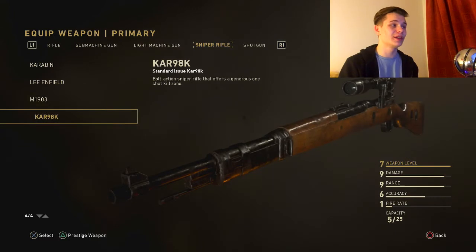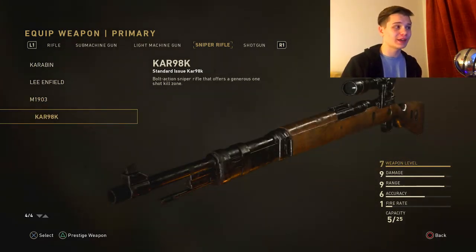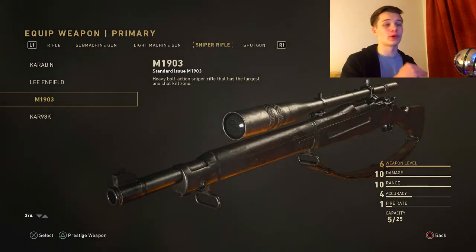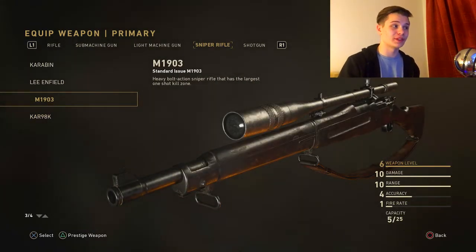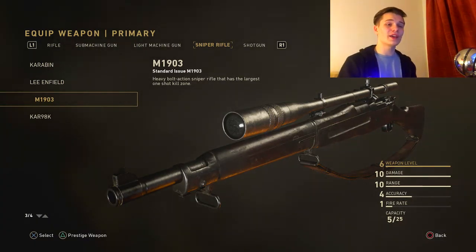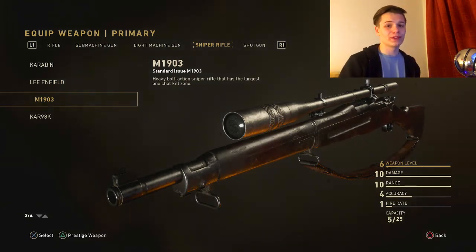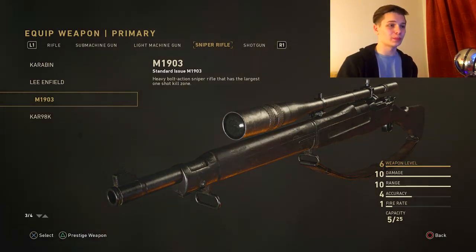Its fire rate is not nearly as fast as the Kar98K's. If you guys are more experienced with sniping and maybe don't want to use the Kar98K because it's so easy, definitely go for the Springfield. If you hit clips with the Springfield, they are way more impressive just because of the difficulty of this weapon. If you're a beginner, most likely your accuracy isn't going to be great, so you might be shooting people in the legs — in that case, you might as well use the Springfield.